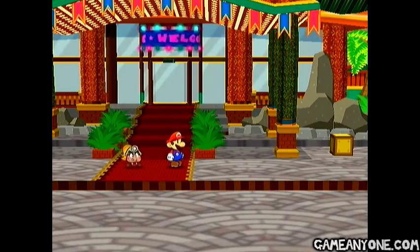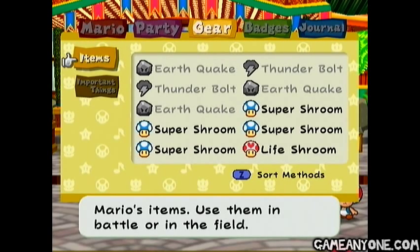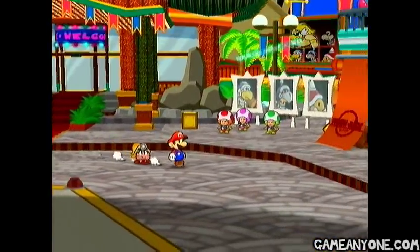Hey guys, and welcome back to Let's Play the Thousand Year Door. So in between episodes, we went ahead and spruced up our inventory a little bit. As you can see, we have a few super shrooms just in case, got a few attack items just in case, and of course we still have our life shroom. We got rid of all the useless mushrooms I had.